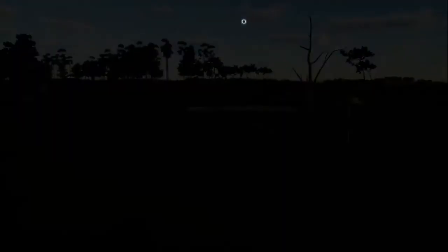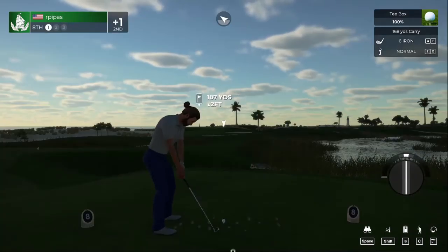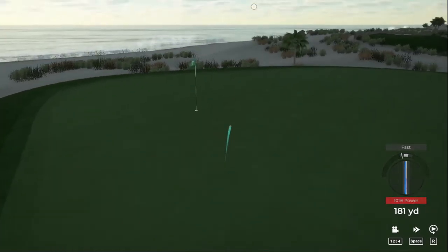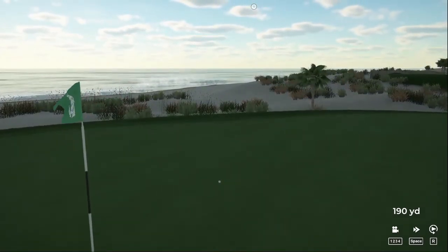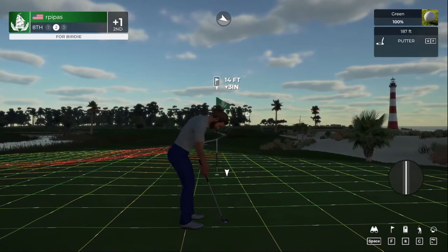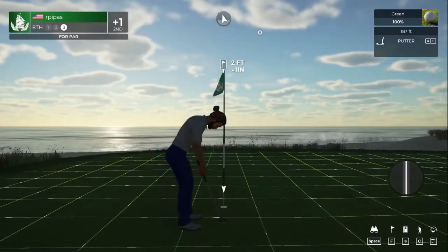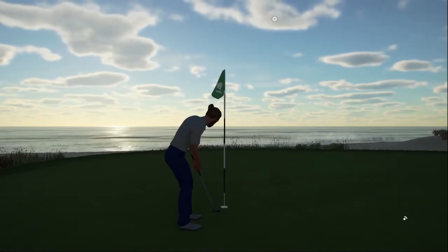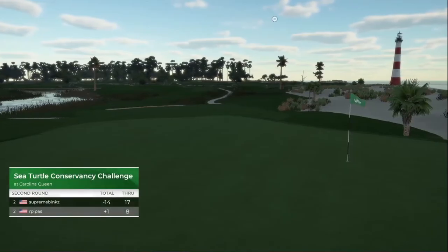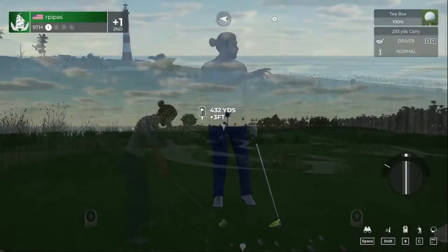One over for the round, looks like we've got a par three in front of us. Going to try not to let that bogey streak snowball. Hitting a nice shot into the par three — we're on the green. This is a look at birdie, getting there. That one's for par — got the par, we'll move on. One over for the round. We broke the bogey streak, that's the important thing.